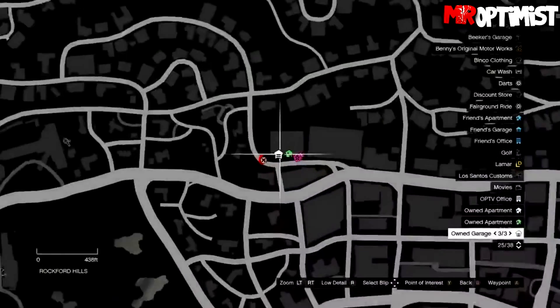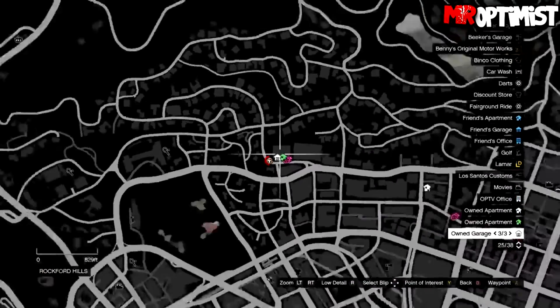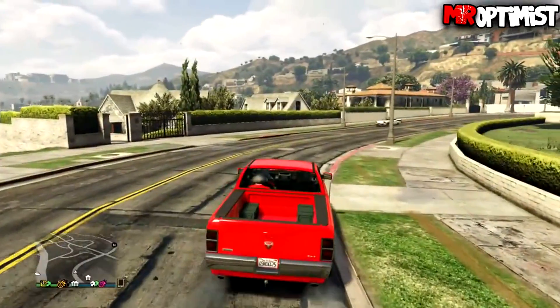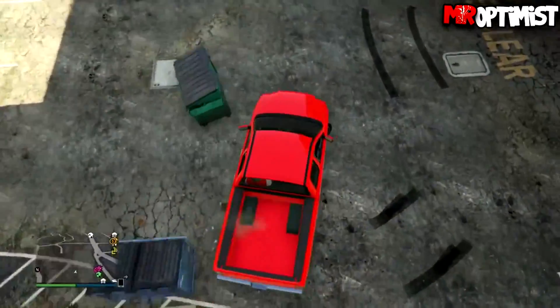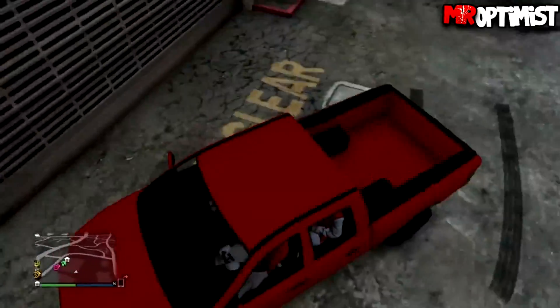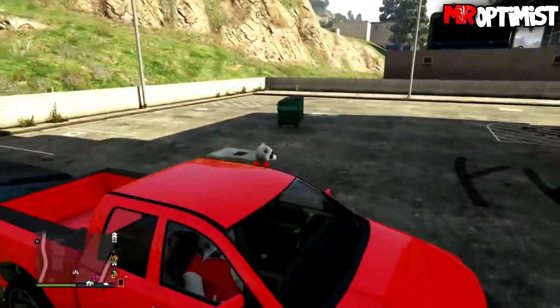The last and final glitch of today is pretty unique and special — it's something kind of rare you would see in GTA Online. You want to come over to the Eclipse Towers again and make sure you have a pickup truck that has a bed where you can sit in. Then you want to move the green garbage dumpster out of the way and park the pickup truck where the dumpster was.